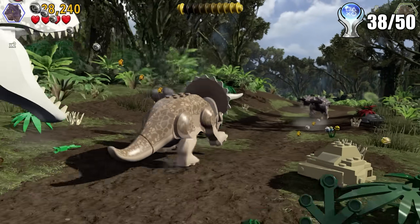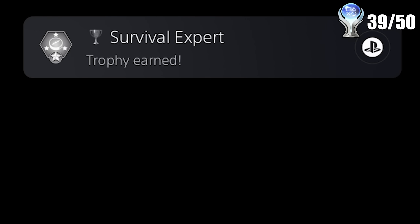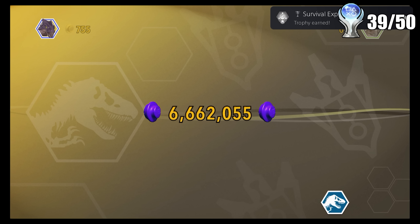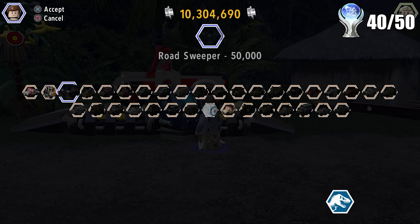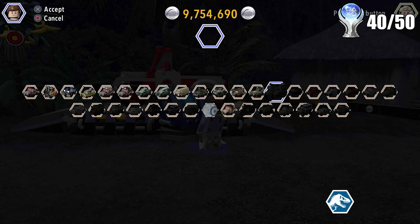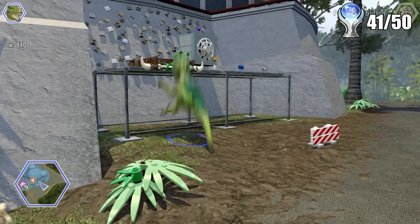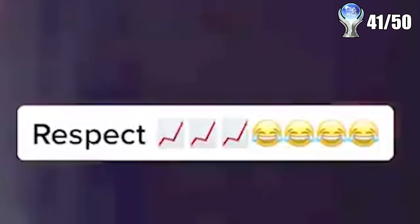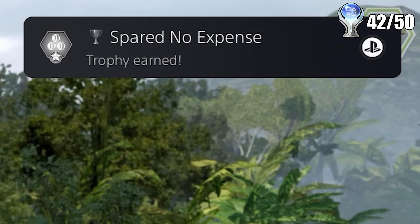Now all that's left is a few random trophies and some specific objectives. The next one was for getting True Survivor on every mission, since I hadn't done a couple of the bonus ones — primarily because I was bad at it, but also because you needed a red brick multiplier for them and I didn't get any until now. Once I used those and made everything easy, it was ridiculous. There was a specific red brick trophy where you unlock the ability to attract studs to you, and once you turn it on in settings you get the trophy. For anyone stuck on 100% completion, you have to make sure to buy every single character and then all the vehicles — I hadn't bought any vehicles yet, and that's what got me to 100% completion for the trophy.